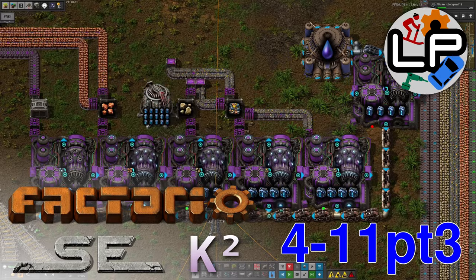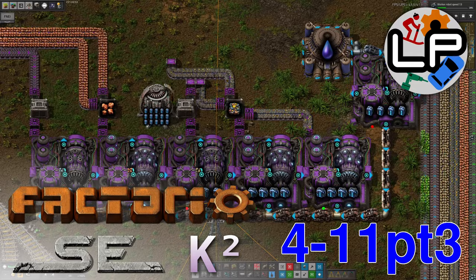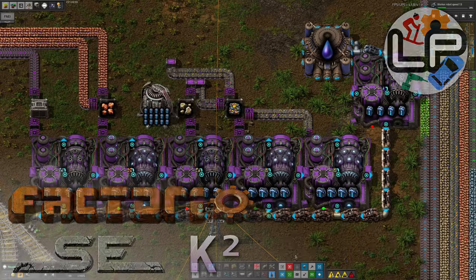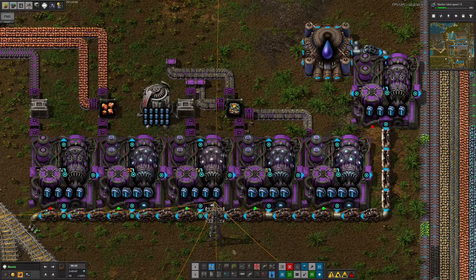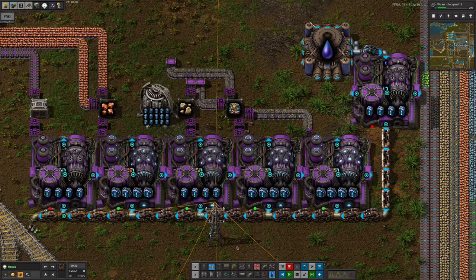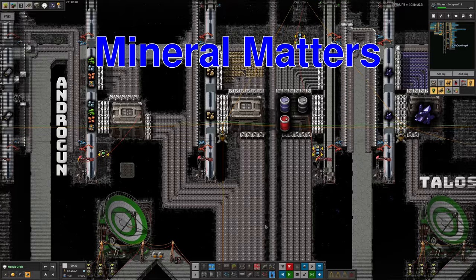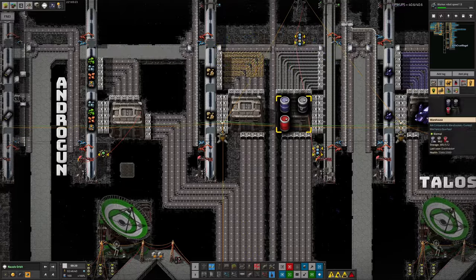Hello everyone and welcome to LaurencePlays Factorio Space Exploration with Crastorio 2 for part three of this week's update. There was so much going on I decided it was better to split it into three parts. Let's take a look at these rather loud machines here. Mike's Andragon processing system is now producing mineral water in ridiculous quantities.